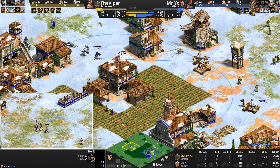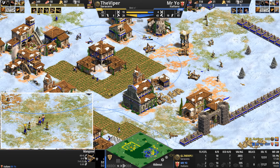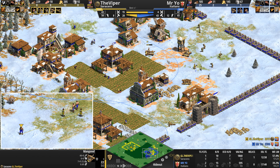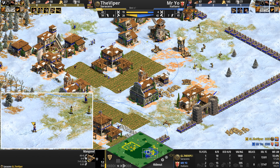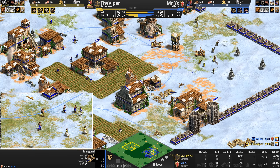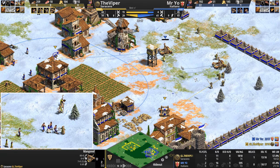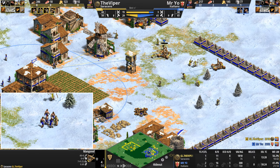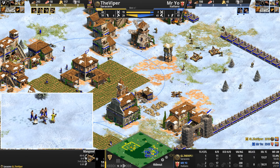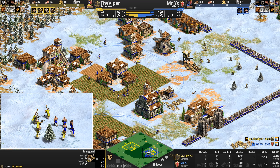He manages to get a convert on a mangonel — for a brief shiny moment, Mr Yo hits mangonel parity! But the Viper is back up to two. He misses the monk, does tickle away the HP, might get another one — but a very weak one which the Viper is actually repairing. Mr Yo's mind must be reeling: what the hell do I do here?